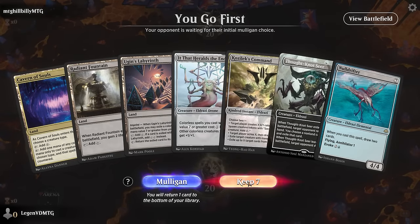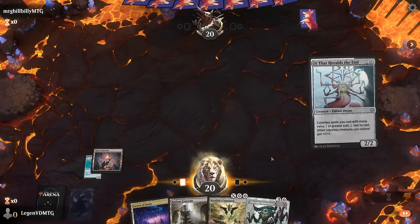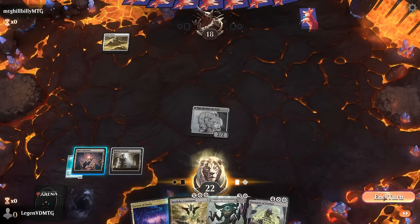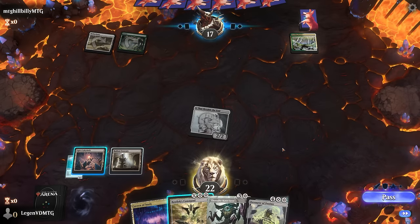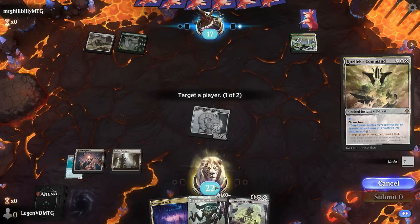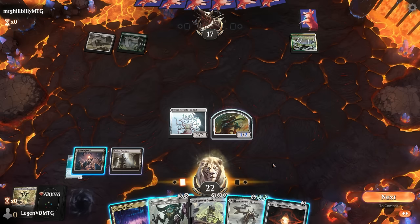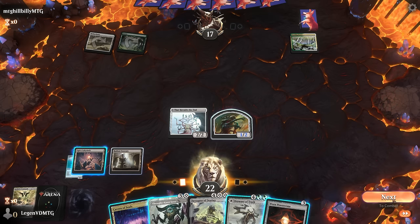Game 4: we're on the play with a promising hand — Labyrinth pitching Null Drifter, cast turn one It That Heralds the End, then Kozilek's Command for one next turn at instant speed. Thoughtseize reveals Sterling Grove — it's an enchanter's deck. We draw a card, scry, and make a token. We consider Power Stone into a tapped Drowner, then wait on Thoughtseize so we can play Devourer next turn to get rid of the Sterling Grove.